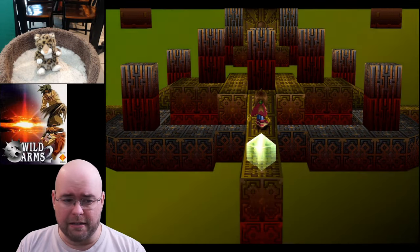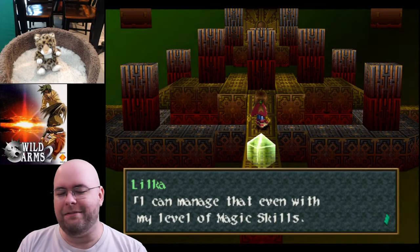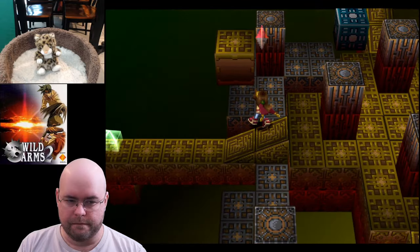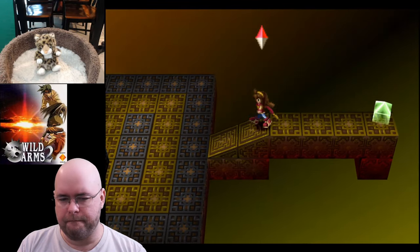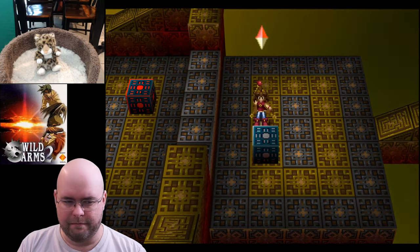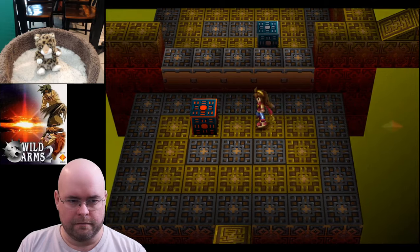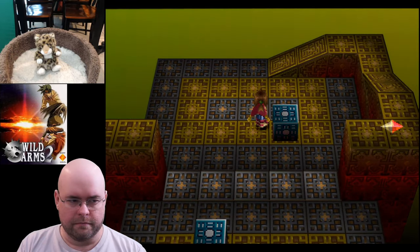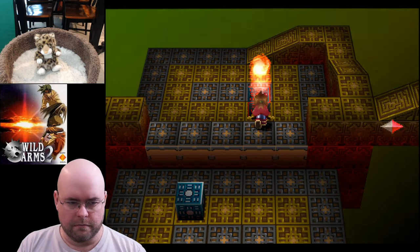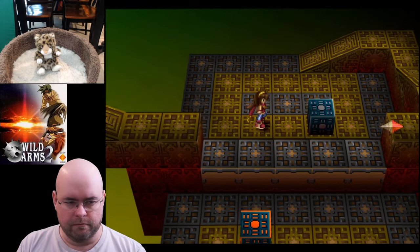For each of the three starting tutorial scenarios, I'm just going to fight the boss and nothing else — minimizing XP. Hitting switch blocks in the puzzle. Lilka's sister's name is technically never given in the game, but she is absolutely a major character. Tricksy blocks — there we go.